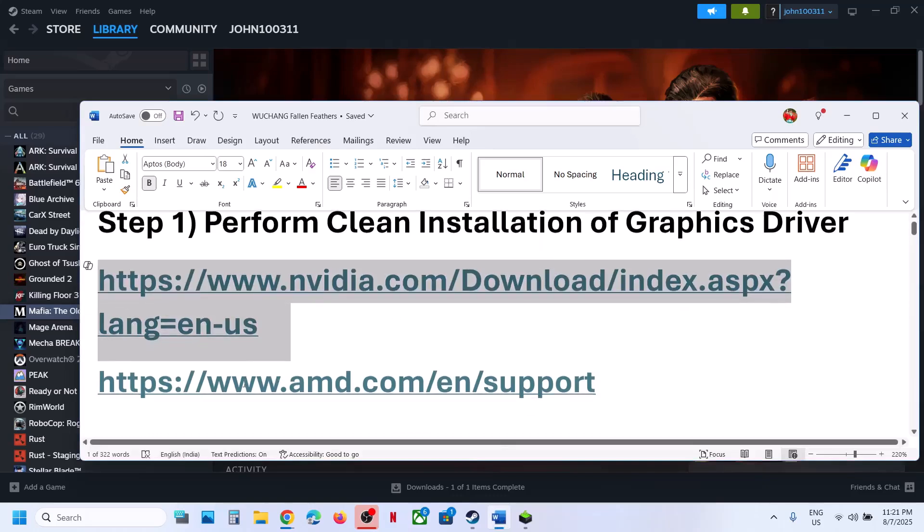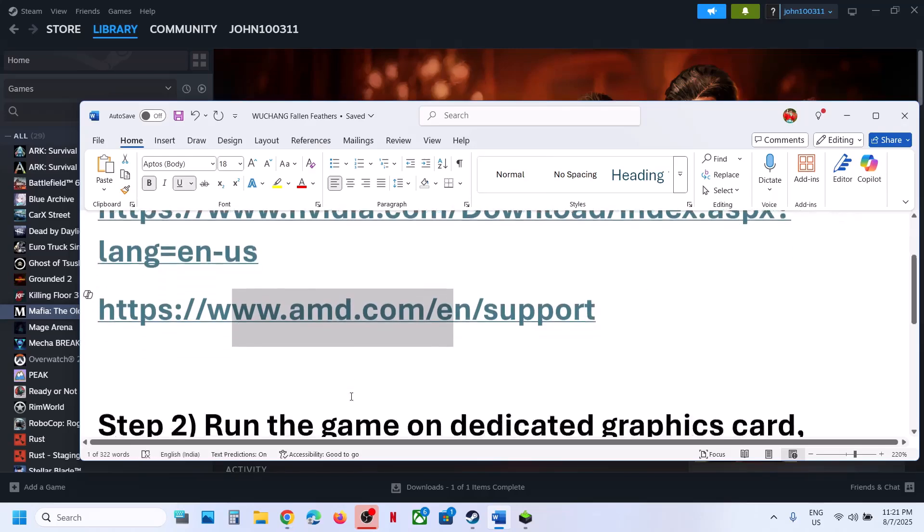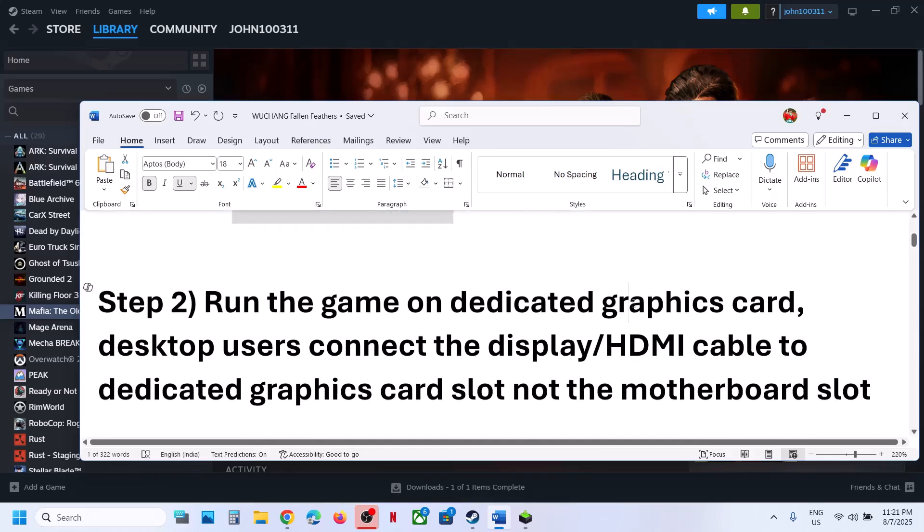For AMD card users: uninstall the current graphics card driver, restart the computer, go to the AMD website, select your graphics card, install the latest graphics card driver, restart the computer, and then launch the game.